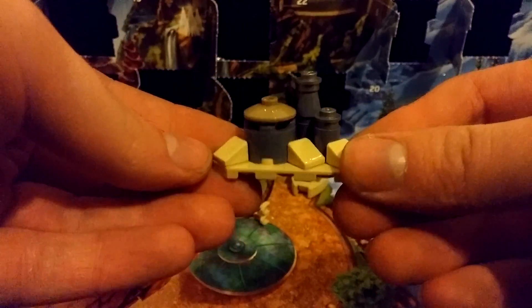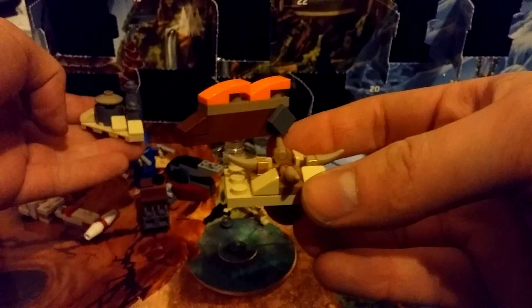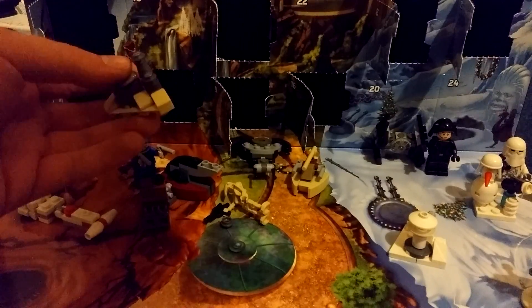So that is a little mini Jabba's Palace — it's pretty cool. That goes nicely with our Sarlacc and Sailbarge we got last time. You know, put it in the distance so it works scale-wise. It's not small, it's just really far away. Honestly. Alright, I'll see you tomorrow. Bye!